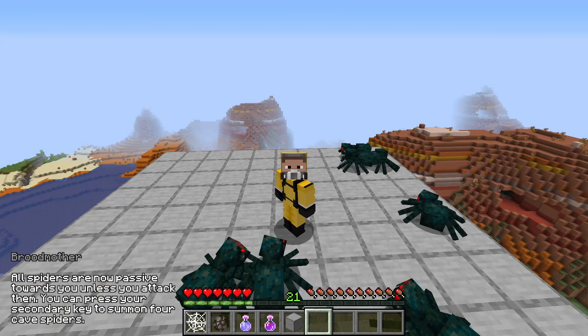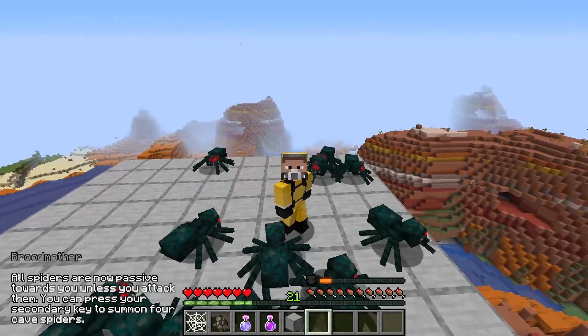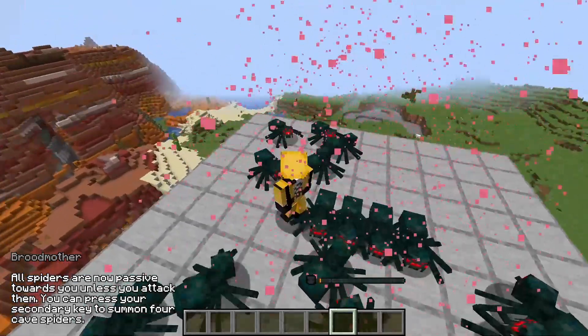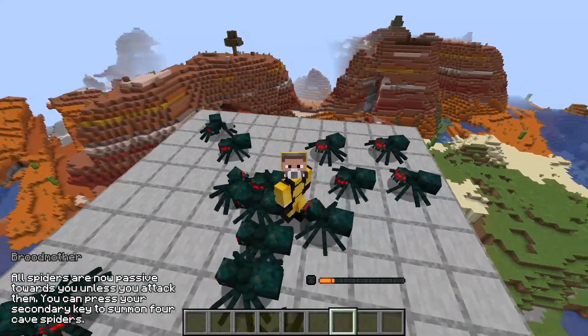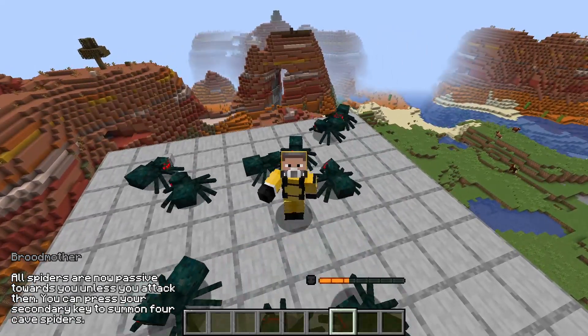You also gain an active ability, activated by pressing your secondary key. This active summons 4 cave spiders ready to attack any non-arachnid player nearby. These spiders are completely normal and will drop spider eyes and string if killed, so you could make some kind of spider farm. And that's really it for the adapted arachnid.